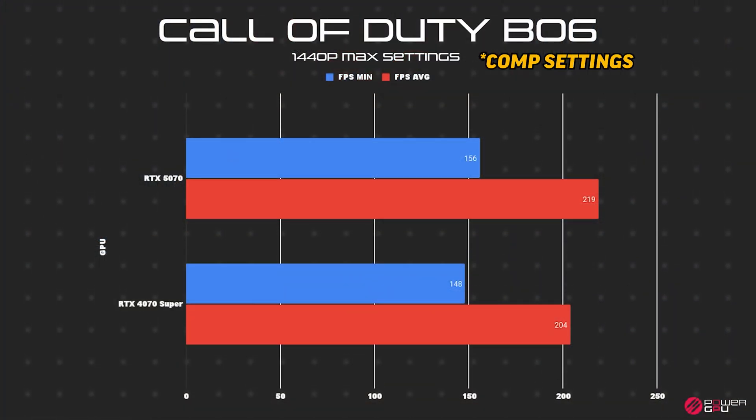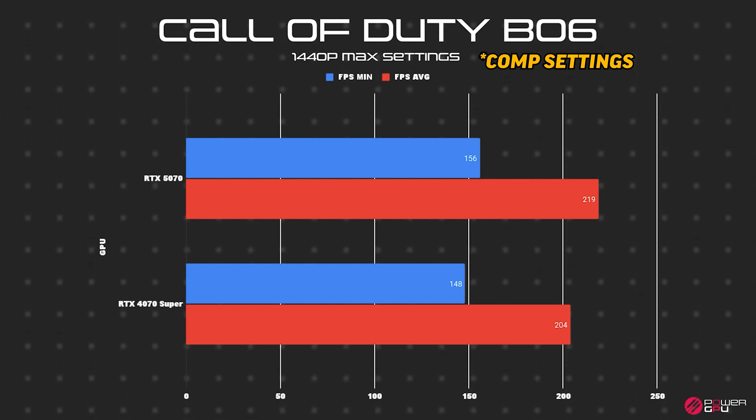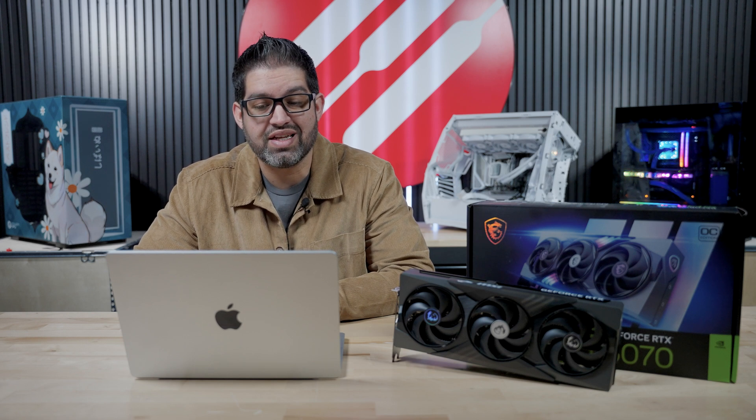In Call of Duty Black Ops 6, we used competitive settings at 1440p. The RTX 5070 averaged 219 FPS with a 1% low of 156 and a 5th percentile low of 171, while the 4070 Super averaged 204 with a 1% low of 148 and a 5th low of 162 — not a huge difference. Keep in mind we're comparing against the Super variant; a non-Super 4070 would probably average around 190, giving us roughly a 20-25 FPS jump. The 5070 Ti averaged 260, making that a pretty drastic jump from the 5070 to the 5070 Ti.